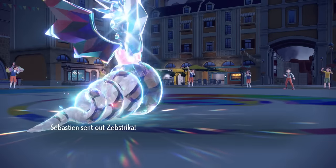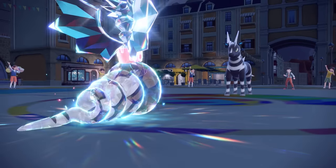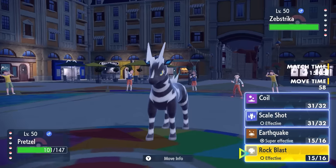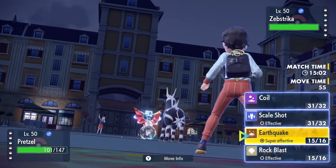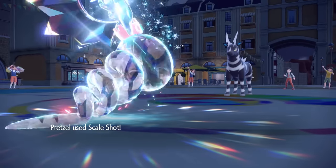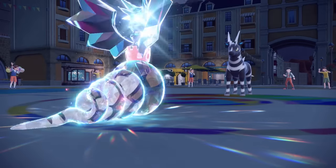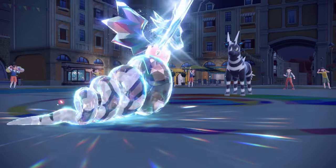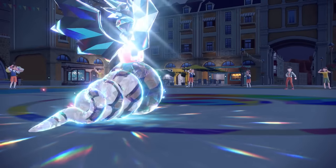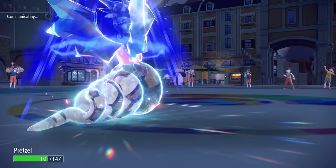Even if Talonflame got off an attack, the plus one Defense means I can take pretty much anything, and if it went for Will-O-Wisp we could just Shed Skin it away. They bring in Zebstrika, basically a nice little breakfast. I'm worried about a Tera Flying so I go for Scale Shot instead of Earthquake — they stay Normal and we knock it out with four hits, getting another speed boost.